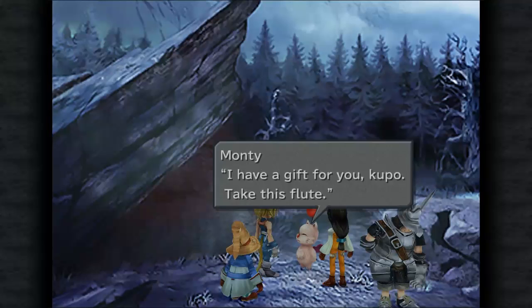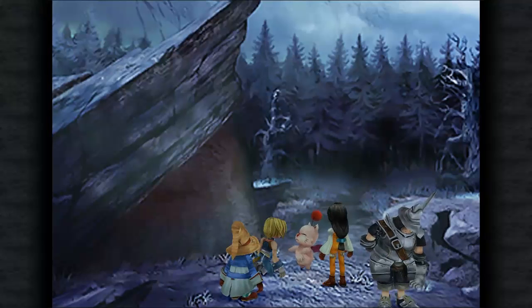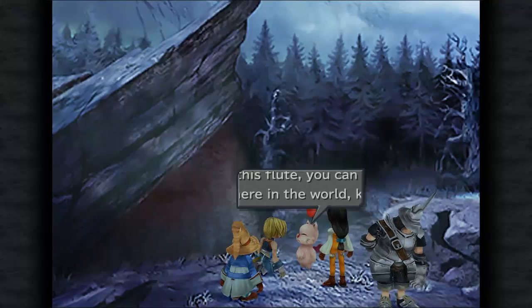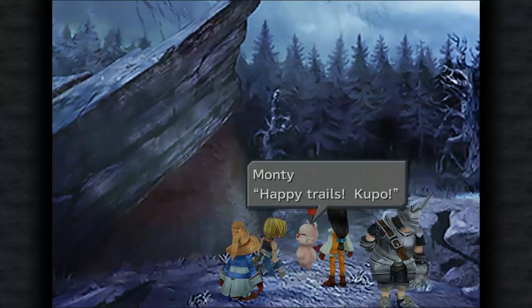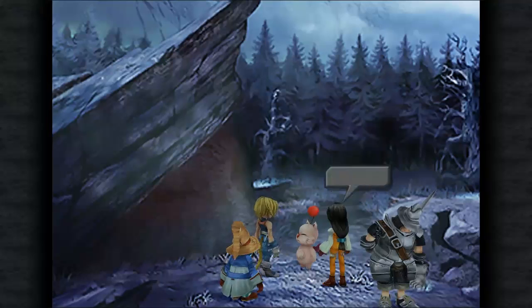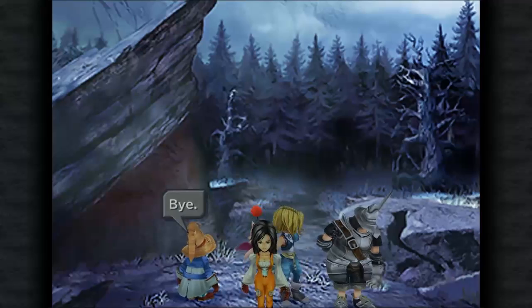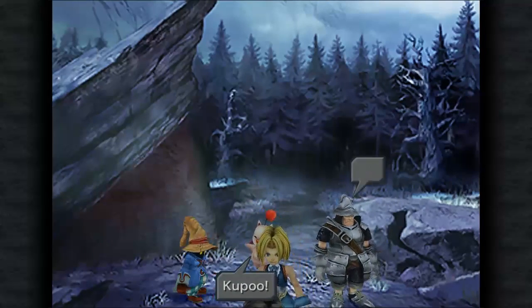I have a gift for you, Kupo — take this flute. Moogle's Flute! With this flute, you can call us anywhere in the world, Kupo. Press X to play it. Happy trails, Kupo! Thank you! Bye, Kupo! Your friend's already left, Kupo. Princess, wait!